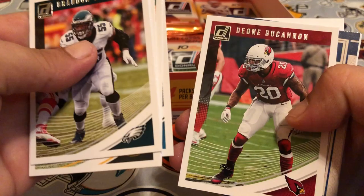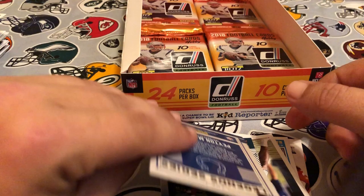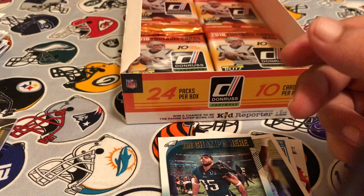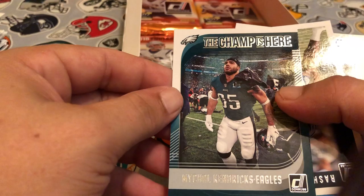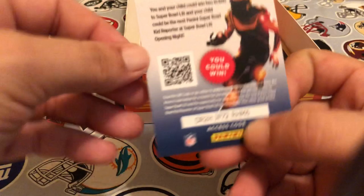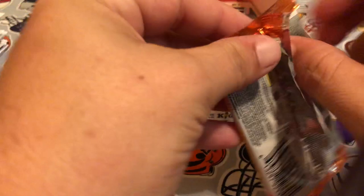Pack thirteen: Brandon Graham, Clay Matthews, Schwartz, Joe Calcoto, Blake Bortles, John McKinnon. We've got a Peyton Manning Legend Series — look at that one, that one is sharp! That is a really cool card, guys. Another one of the Champs Here of Marshon Lattimore Kendricks, and then our rookies are Rashaan Evans and then a Mason Rudolph rated rookie.